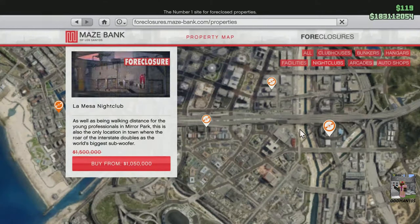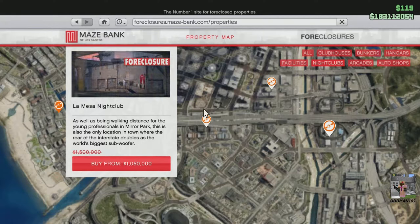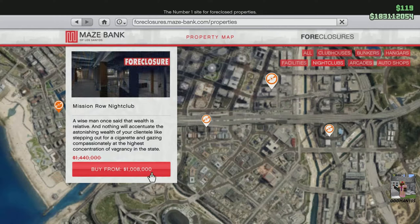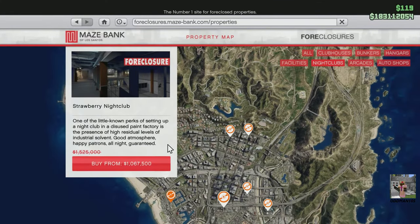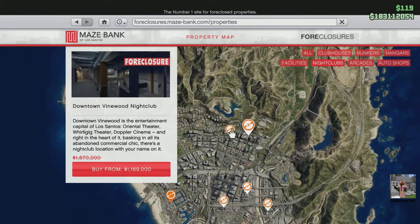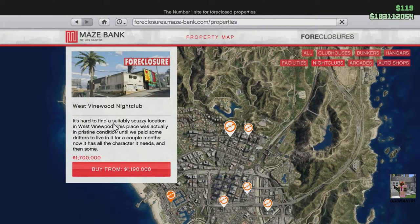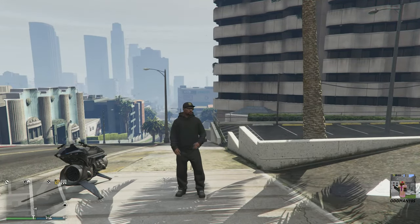My top three picks for nightclubs in terms of cost-to-location value are: the La Mesa nightclub at just over a million dollars, the Mission Road nightclub at just over a million dollars, and the Strawberry nightclub at just over a million dollars — remember, they're all 30% off this week. If money is no object and you just want the best location, the top picks are Downtown Vinewood at $1.16 million and West Vinewood at $1.19 million — both at discounted prices.